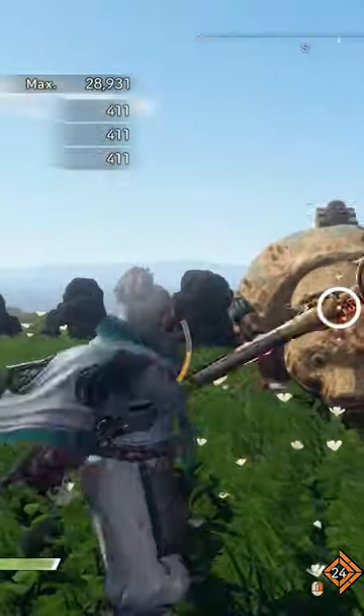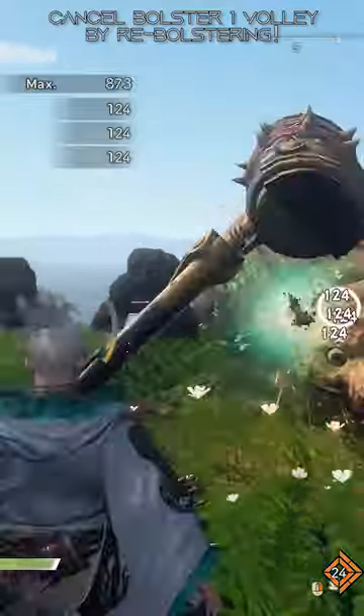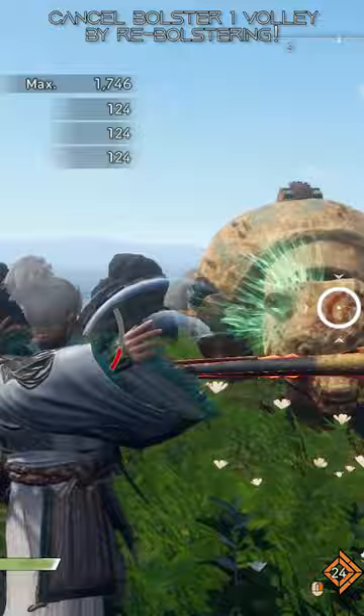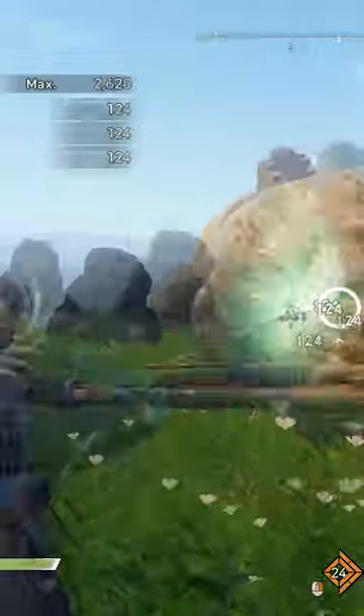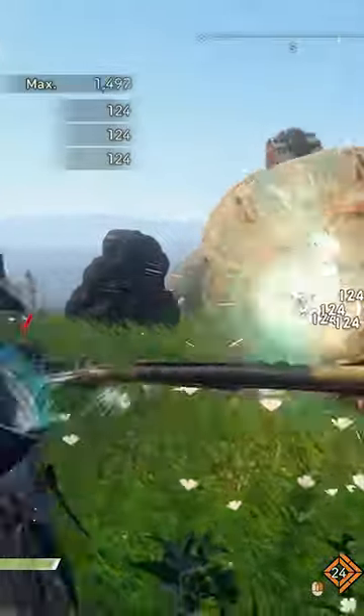Here are some quick tips for playing bow in Wild Hearts. You can cancel the bolster 1 firing and then re-bolster it, as long as you stop shooting and press bolster again before the last arrow flies. This lets you dump more arrows into a monster and lets you stay on your feet to dodge if needed.